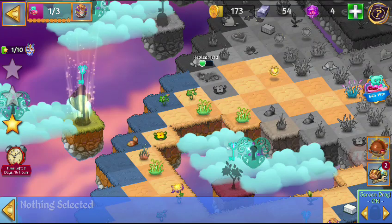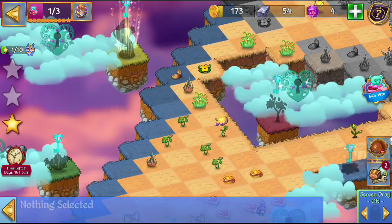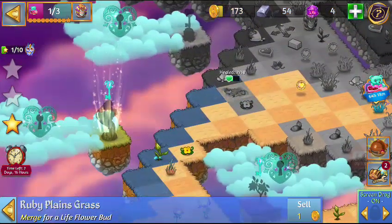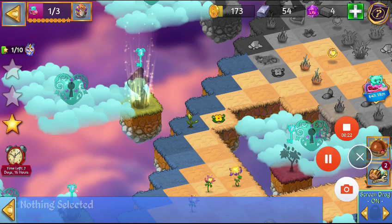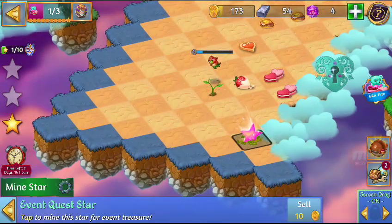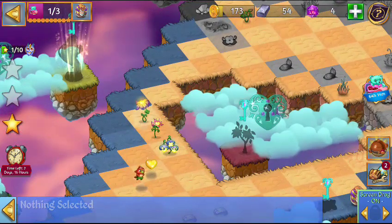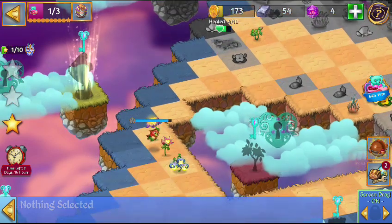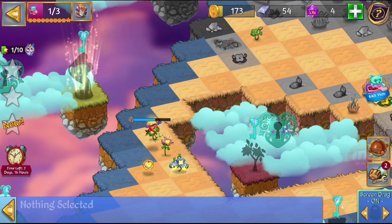There we go, we're getting somewhere. Let's see if we've got anything else to work on. I've got a few things going on down here - here's our star. I'm going to go ahead and go to the next quest, which I know is clear more land.